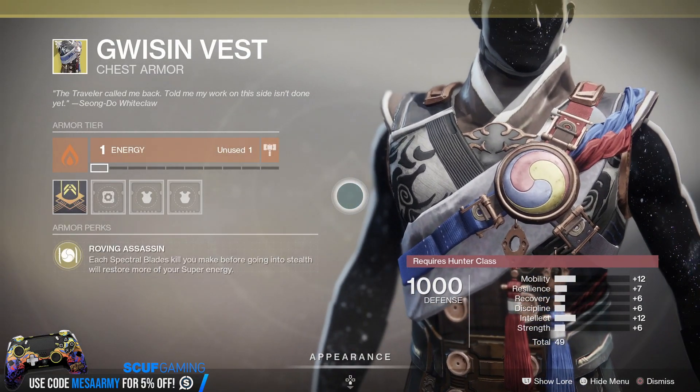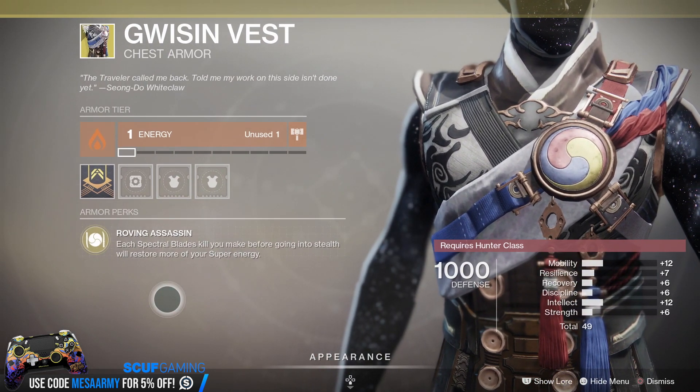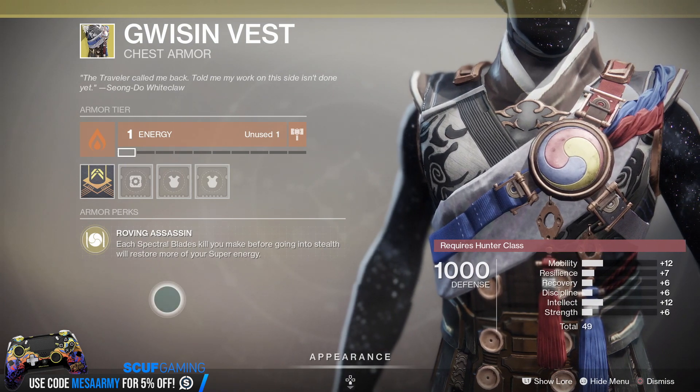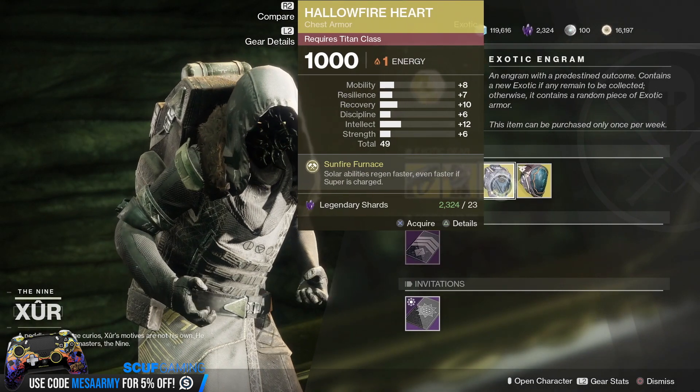This chest piece is for the Night Stalker — specifically for Spectral Blades. Each Spectral Blades kill you make before going into stealth will restore more of your super energy. So it's pretty good; I would grab that.